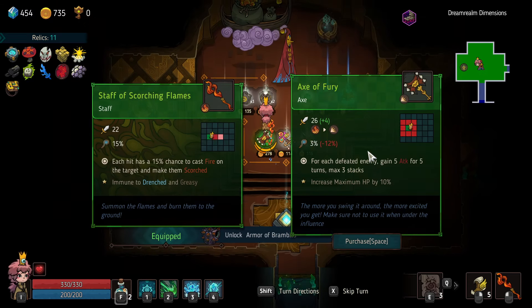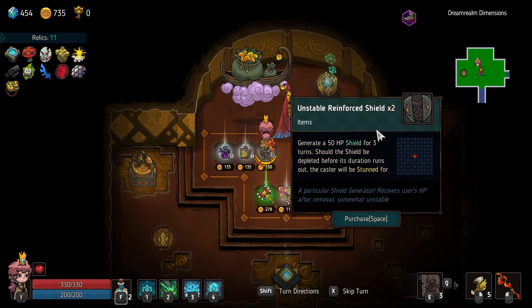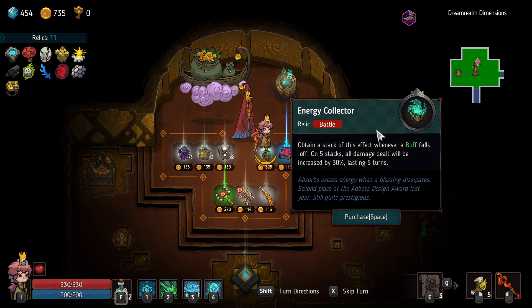What do I get? I could get the Axe of Fury — it does do more damage. On defeated enemy, gain 5 attack for 5 turns, max 3 stacks. I wish it was every enemy hit. Not wild about that. Unstable reinforce shield gives us a shield for a little bit. Can a stack have this effect whenever a buff falls off? On 5 stacks, all damage dealt would be increased by 30%. Okay, it's all right.